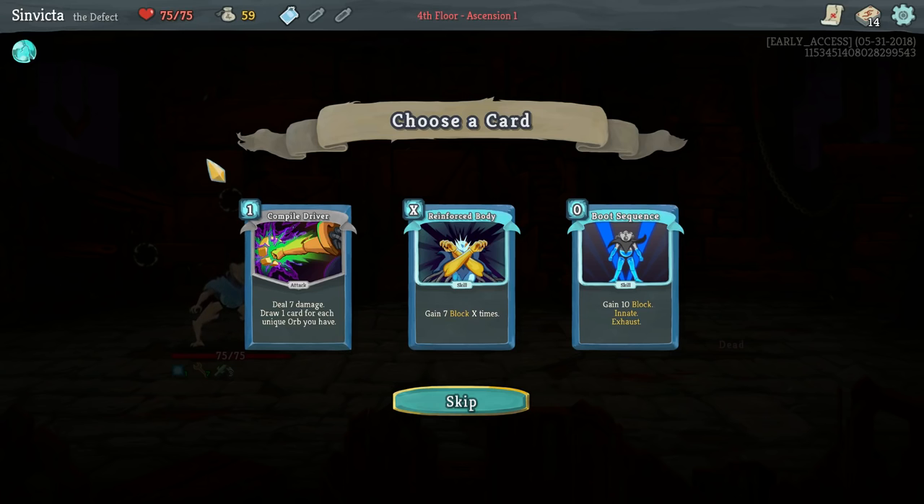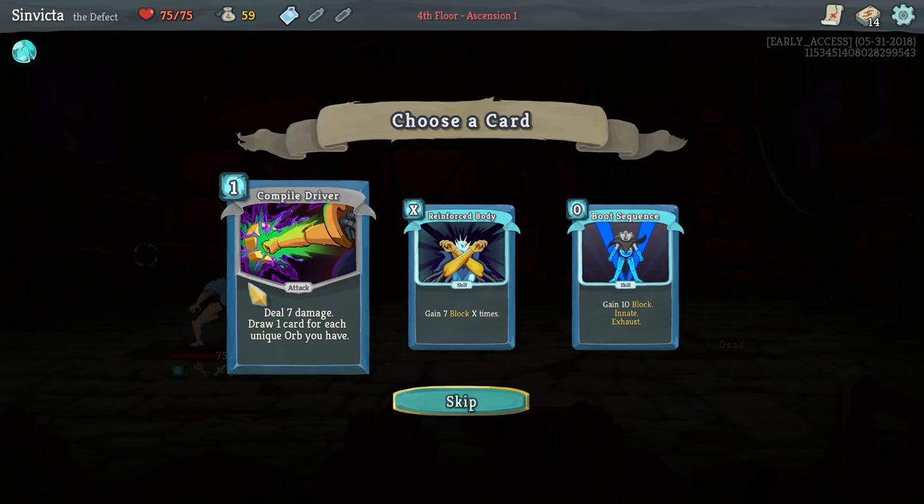We have Compile Driver, Reinforce Body, and Boot Sequence. Compile Driver is a brand new card - this was not a card that existed the last time I played the Defect on the test realm. It's a very good card: if you have diversity in your orbs, deal seven damage and draw a card - you get at least one card draw as long as you have something channeled. Even if you don't have anything channeled, it's still seven damage, which is better than a regular strike.